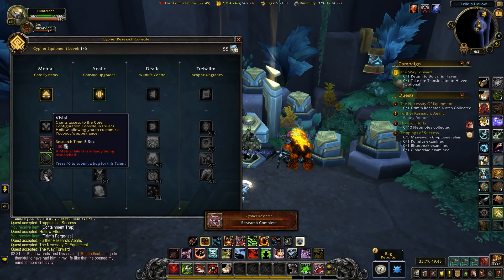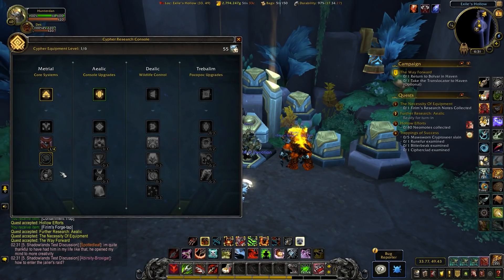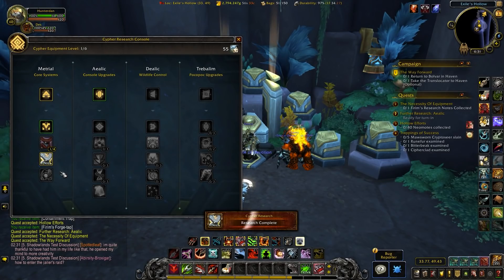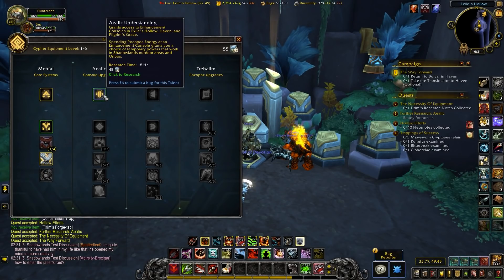One big change this week is to the Cypher of the First Ones system. It's no longer tied to flying, so they went a bit nuts with it and changed up a lot of things — reduced a lot of the timings on the unlocks. Some have gone down to like five seconds, some are now three days instead of six days. They haven't rebuilt the system, just changed some of the timings and costs. It's still there, completely optional.